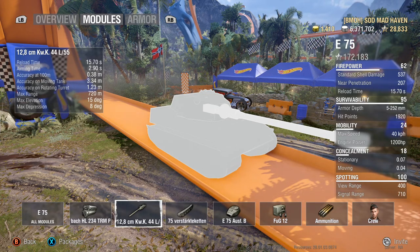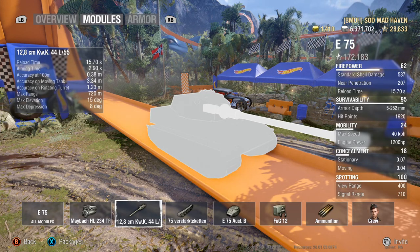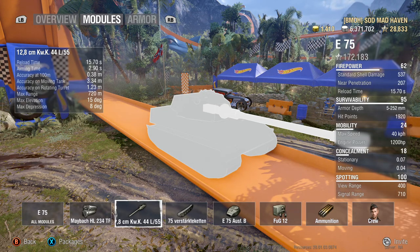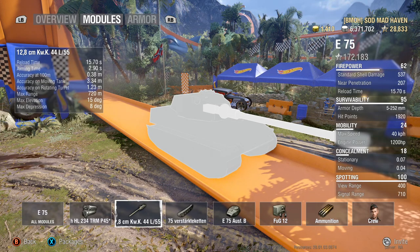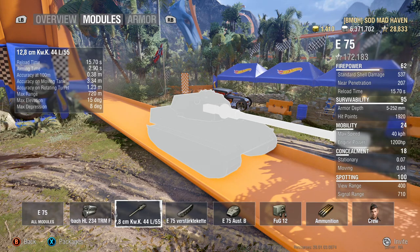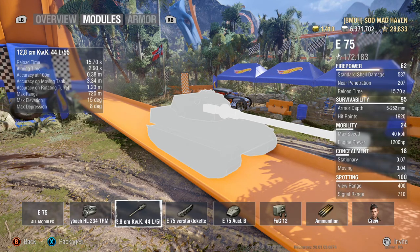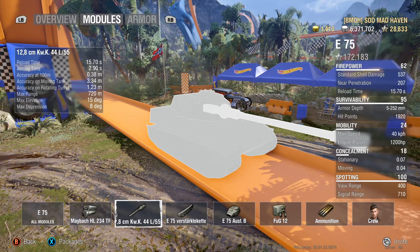Standard penetration is 246. Accuracy is at 0.38 — not the greatest for gun dispersion values. Depending on how you have your crew trained out, you can really get it down, especially with vertical stabilizer stacked on top, smooth ride, and snapshot. That helps a lot with high-dispersion tanks to take snapshots at long and medium range.